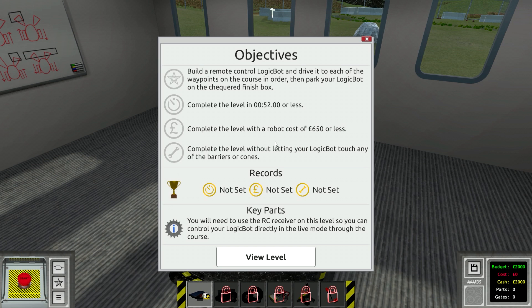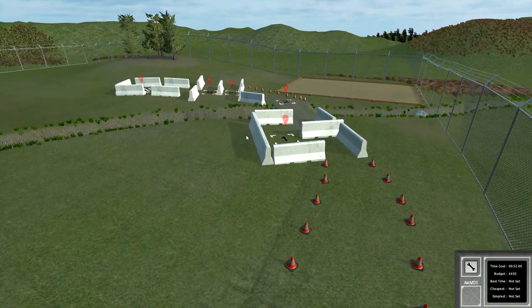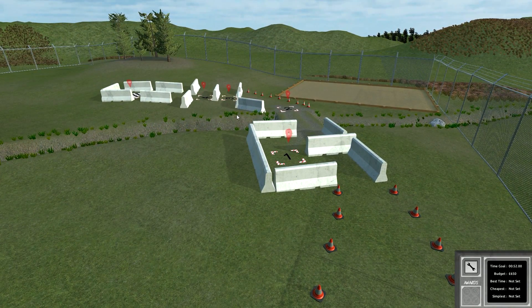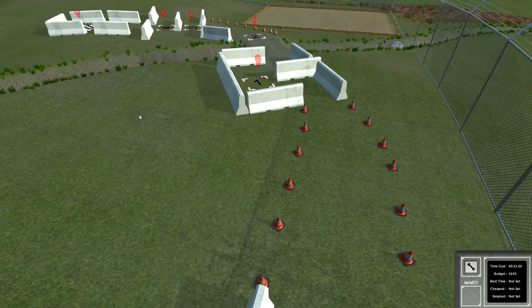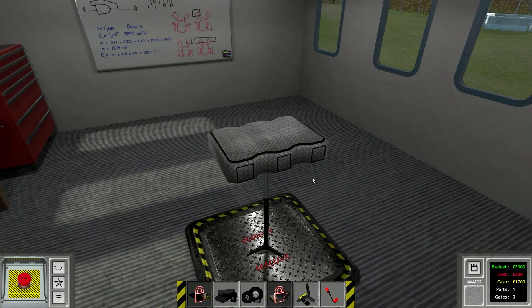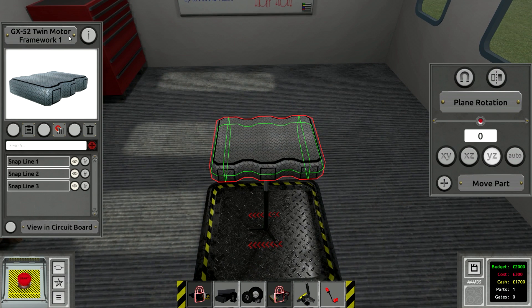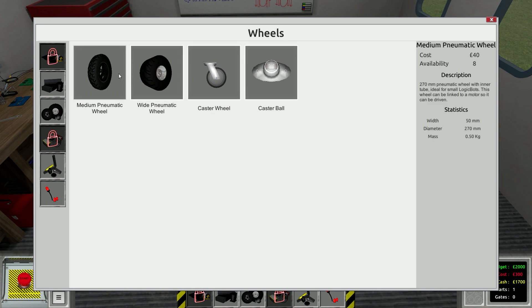That seems pretty straightforward if we're actually controlling it. We've got this course and we have to go one, two, three, four, finish. This doesn't really seem that hard. Let's just build a bot here - twin motor framework. I figure we're just gonna make a tank, you know, left side, right side. Maybe we'll do a reverse too. We'll see how the remote control works.